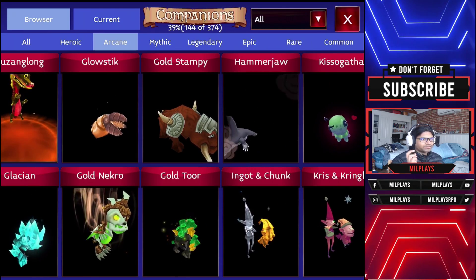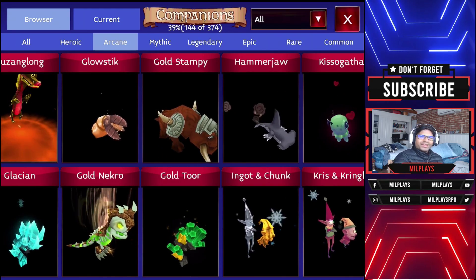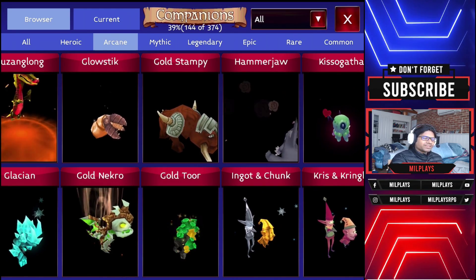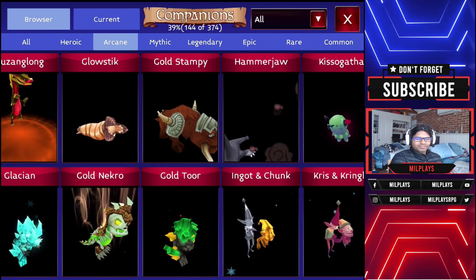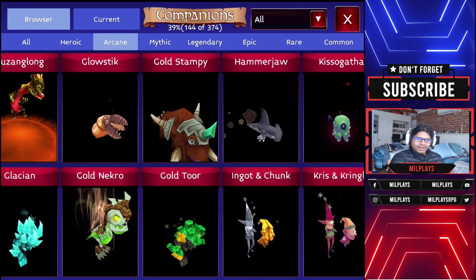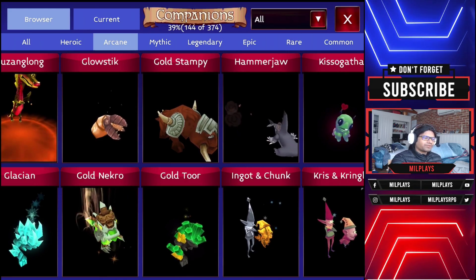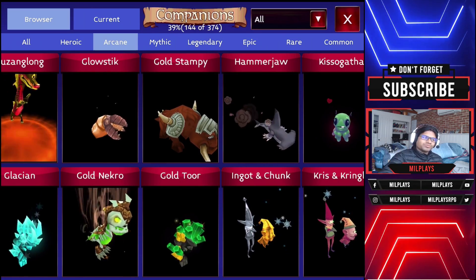So for the arcane ability, go for the Glow Stick or the Necro arcane ability. That's what I think is the best combination of pets for warriors at the moment at level 76. If you think you have a different or better option, feel free to leave it down in the comments below — I'd be looking forward to checking it out. Thank you so much and have an awesome day.